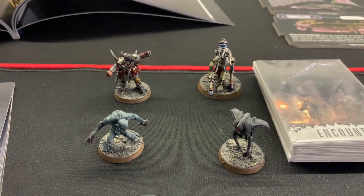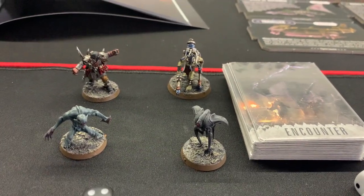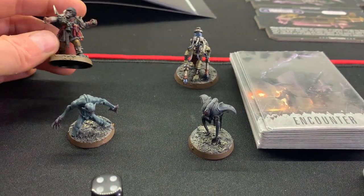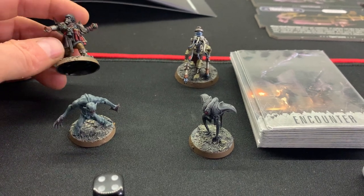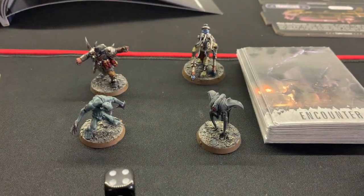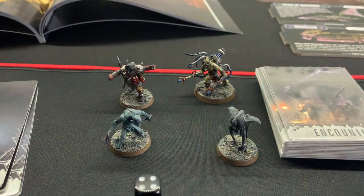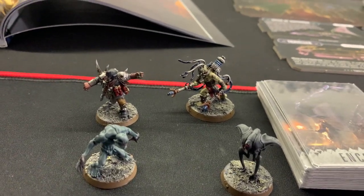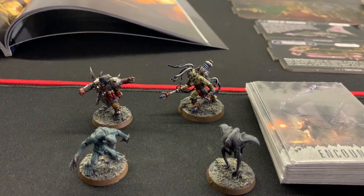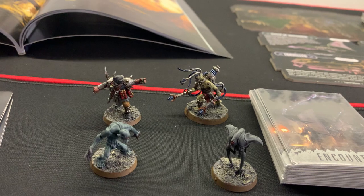For our very first expedition, these are the potential enemies we will come across from the encounter deck. We have a Traitor Guardsman — this is a Grenadier. There are many different minis representing different types of weapons, which defines their abilities, as you'll see when we draw their AI card. Megavolt Cultists — absolutely fantastic mini. I really dislike fighting these guys. They can be very, very deadly, and if you're not careful they will obliterate your party in one turn.